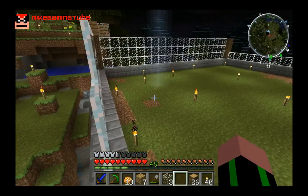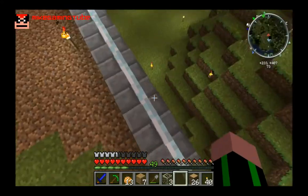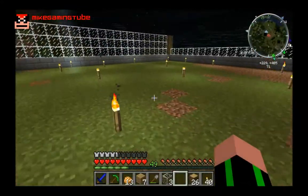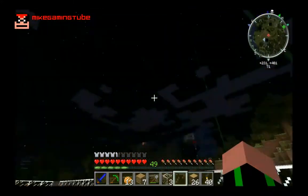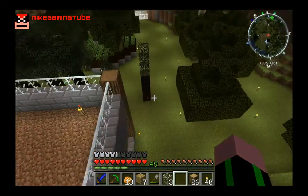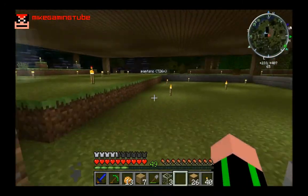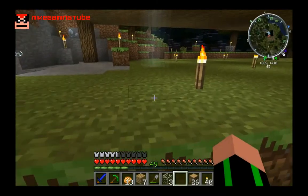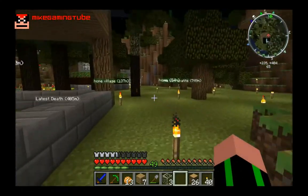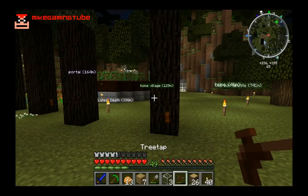I am going to fill this up with glass — all sides, and the floor below as well. Then I will have my bees and my apiaries up here with the glass floor so that they can have sky access. And down here I will have my machines, and below I'm going to build a huge industrial area.